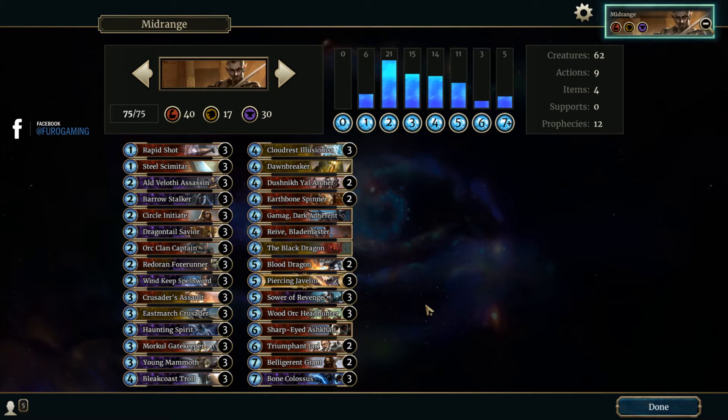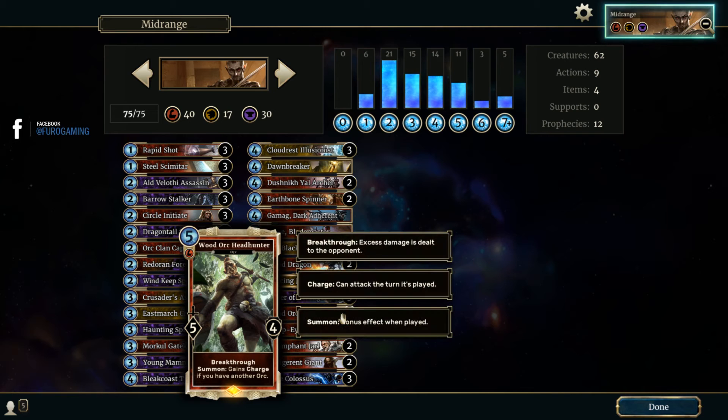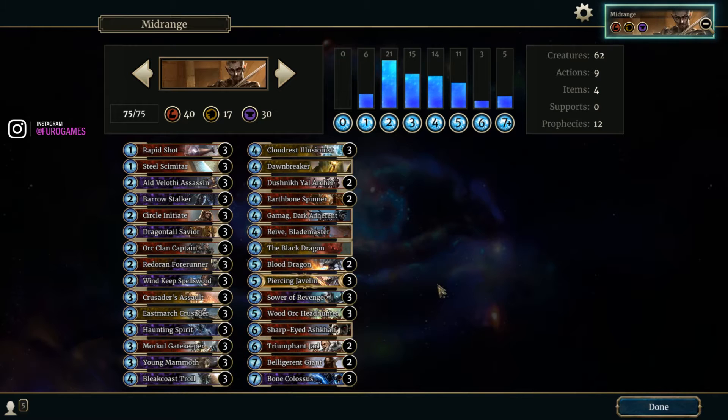The rest are old cards, still working wonderfully — a lot of mid-range power. The key tip is that the Wood Dog Headhunter needs an orc to get charge, and it's a very powerful card. We don't have that many orcs, so be careful — wait until you also have an orc in hand. We have Dragon Tail Saver, Orcline Captain, Morgo Gatekeeper, the Archer, and the Wood Dog Headhunter itself, totaling around 12 or 13 orcs in a 75-card deck.